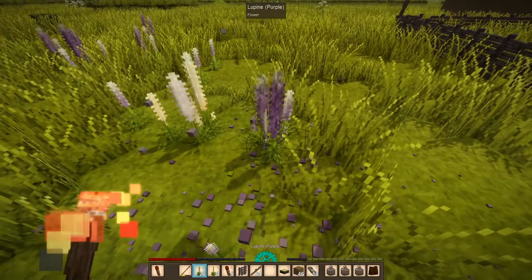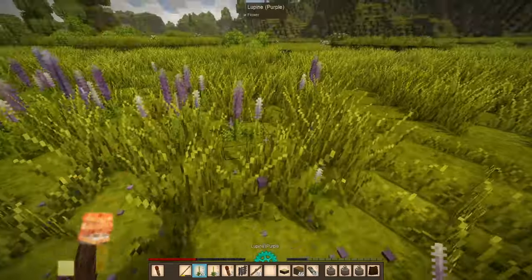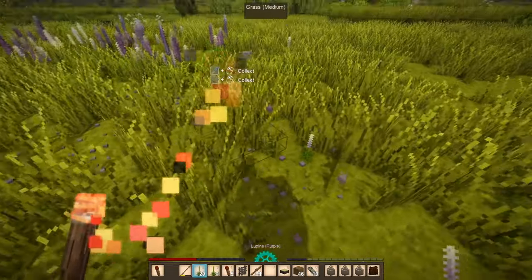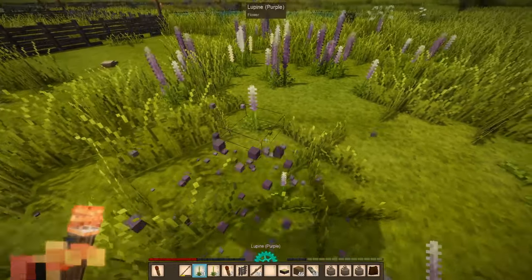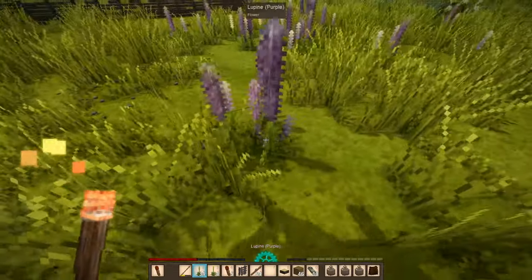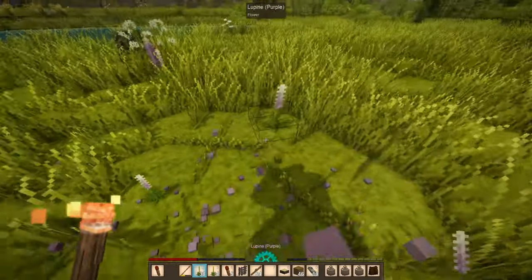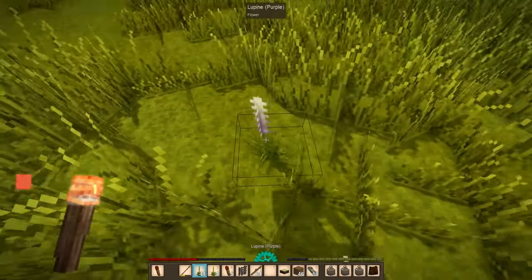I don't exactly know how many flowers I need — I didn't actually count it out — but I'm just going to take all of these and fill it up. I do need to reserve about four tiles for the straw dummies, so that when I go to harvest the skeps, the bees won't attack me — they'll attack the dummies instead. Well, they'll still attack me, but they'll most likely go after the dummies first.